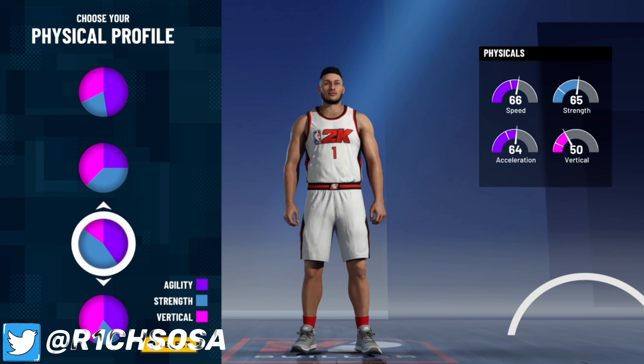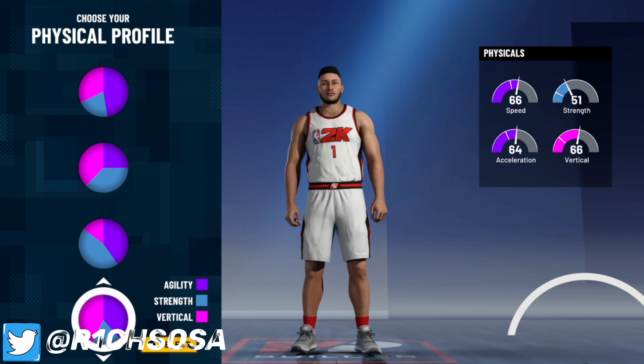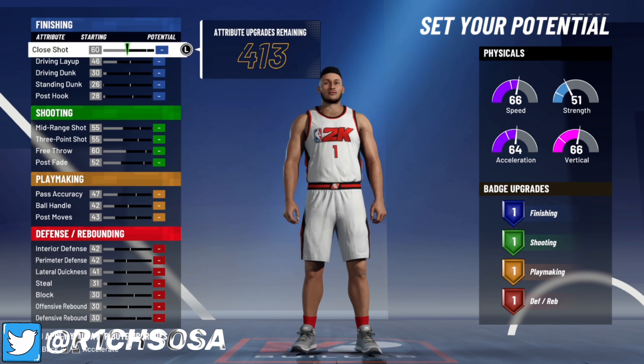The best physical profile to choose is either the very first physical profile or the fourth one. These stats will change as we go along making this build, so do not be afraid of the 60s for these physical stats.